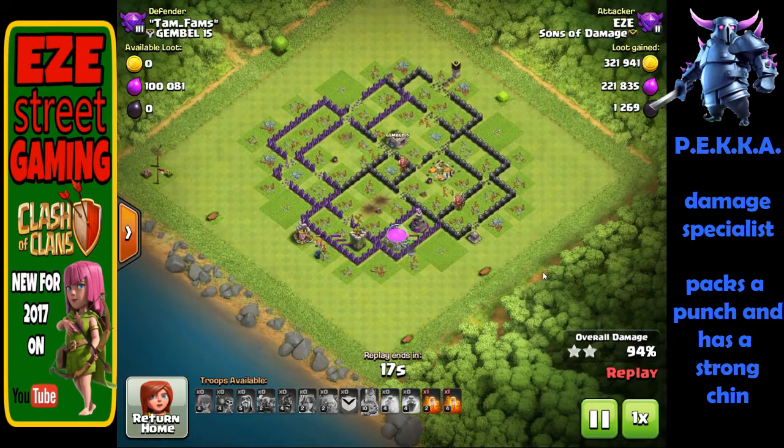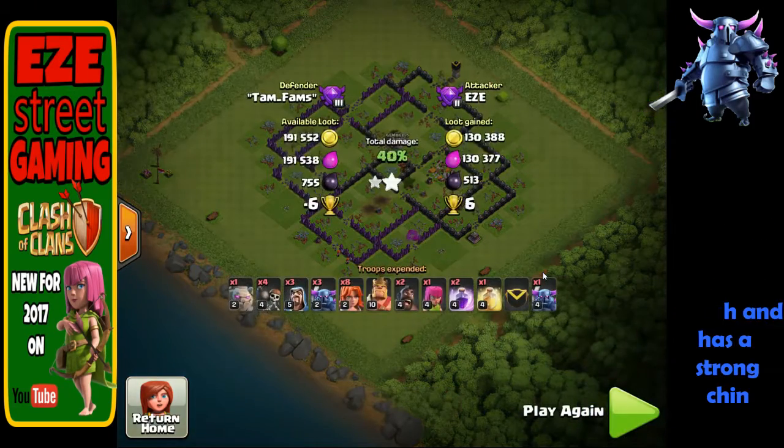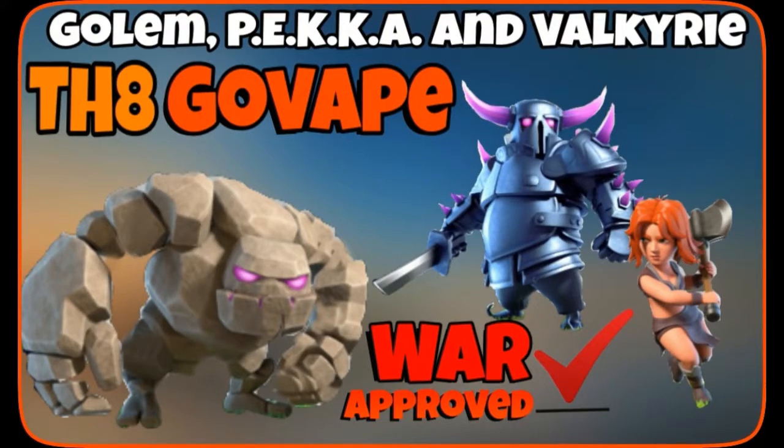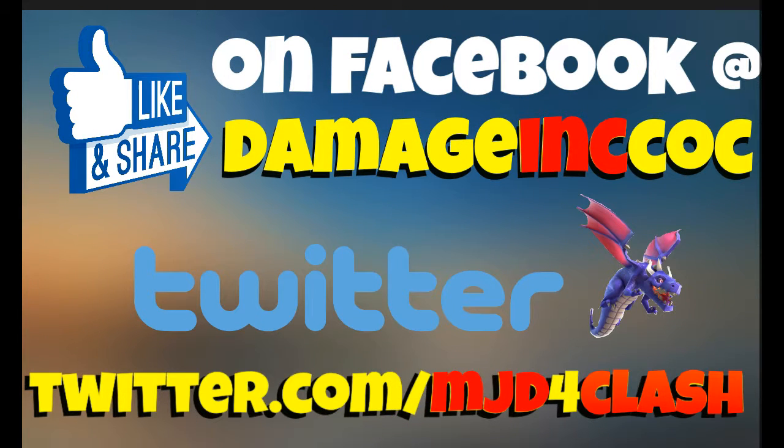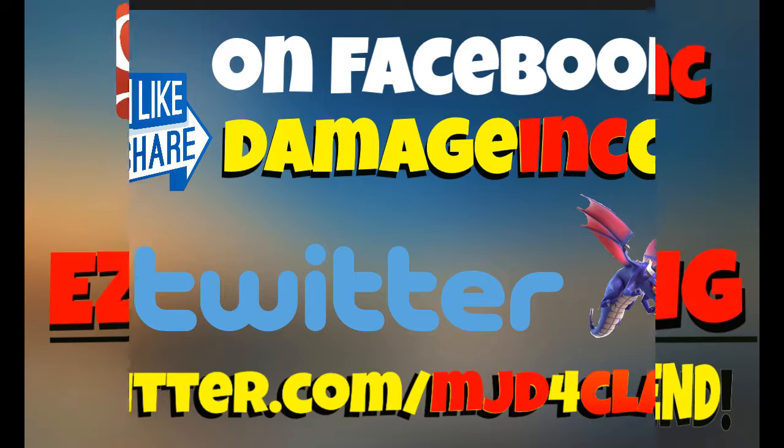I believe all Town Hall 8 players need to try these two attacks. They both take a little getting used to and are a little dangerous because of clan castle troops — there are not a lot of air-targeting troops in these compositions. Make sure you bring one or two wizards no matter what. Try to put a Hog Rider in right at the beginning to pull out the clan castle troops, lure them into a corner with maybe an archer, then drop the Golem in. As the clan castle troops are trying to kill the Golem, put a couple of wizards behind them to clean them up. Otherwise you'll have a dragon or balloons following you around the base, since Hog Riders, PEKKAs, Golems, and Valkyries none of them shoot into the air — so be mindful of that weakness.